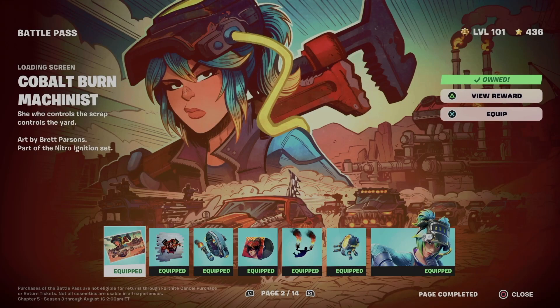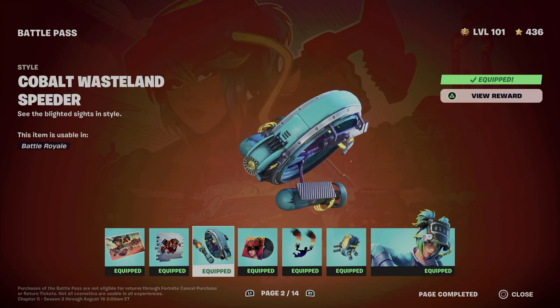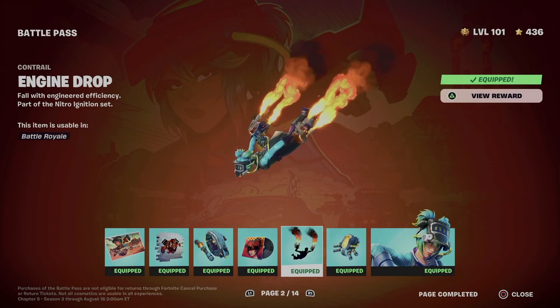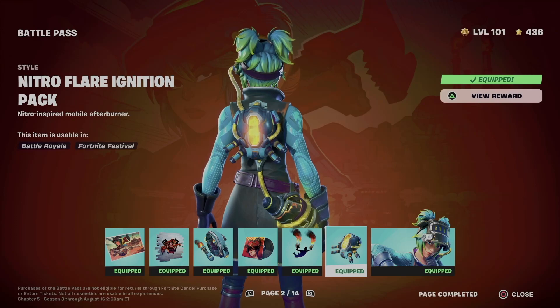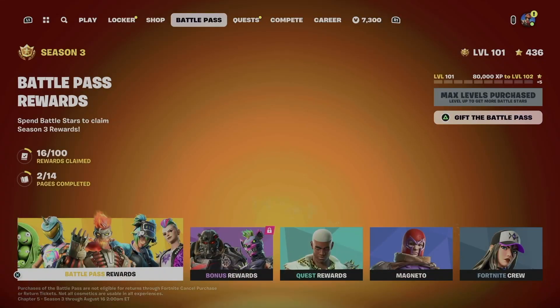We're just going to claim everything. Right now, what did we get? We got this awesome loading screen. Let's not forget about the spray, we also got this style plus some lobby music. This wrap is awesome. Let's not forget about this style for the back bling, which I like, and a different style for this item.